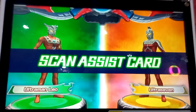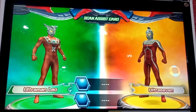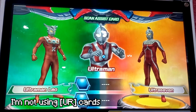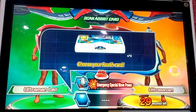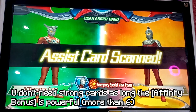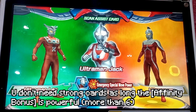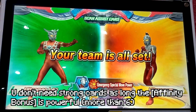Scan Assist Card. Ultraman. You can scan one more card. If you don't have any card, Assist Card is scanned: Ultraman Jack. Your team is all set.